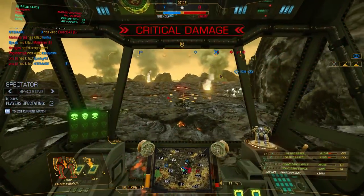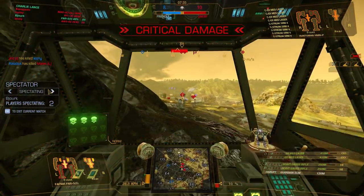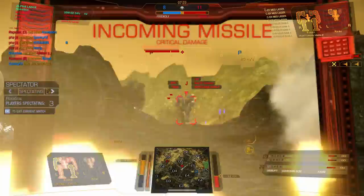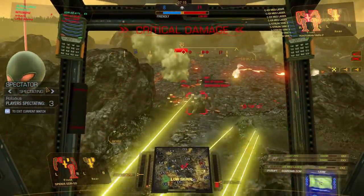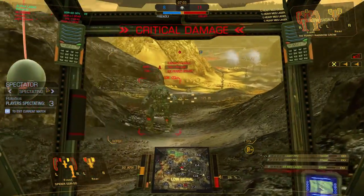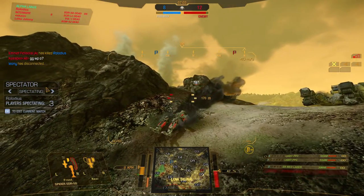Wait — if that Hunchback survives this match I'm going to be sad because I specifically targeted him. Left torso critical, critical defense. A Fafnir with heavy Gauss — nope, you're dead. All we've got is our Spider. The guy's got streaks — not good for him, there goes his leg. It's over, we've lost. Critical, critical — but whatever, GG to our opponents. We fought them down pretty hard. He probably lost his lock and goes down.